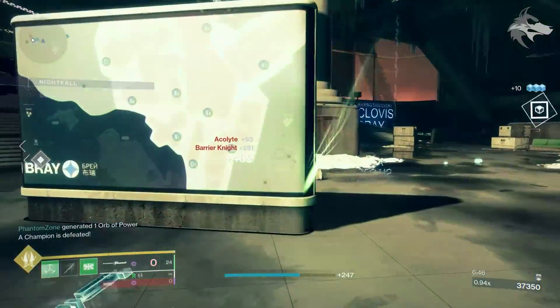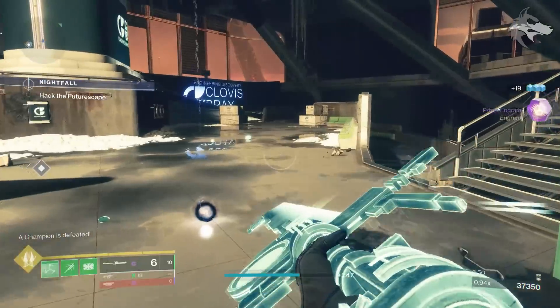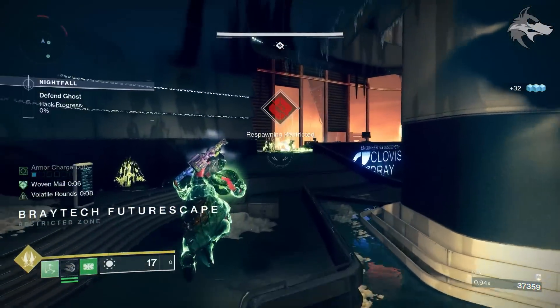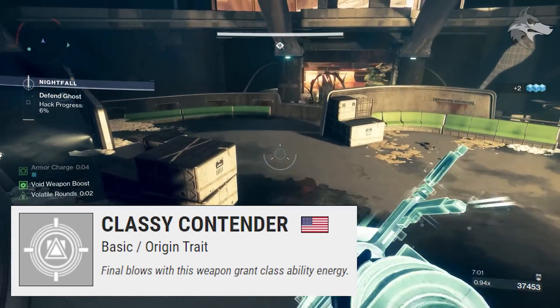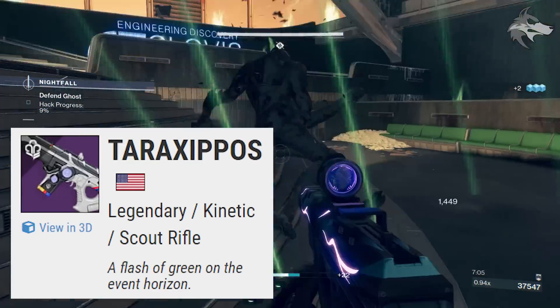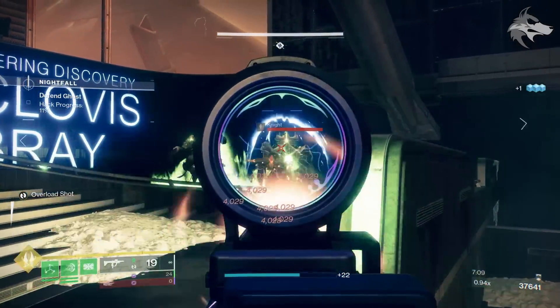There are a couple of decent perk options there, and we tend to see with these events that the weapons drop pretty regularly, so getting good rolls is a little bit easier than in some other content in the game. There will be origin traits for the weapon — the Guardian Games origin trait is Classy Contender, and final blows with the weapon grant Class Ability Energy. Since this is an Omelon Scout Rifle, it's also able to get Omelon Fluid Dynamics.